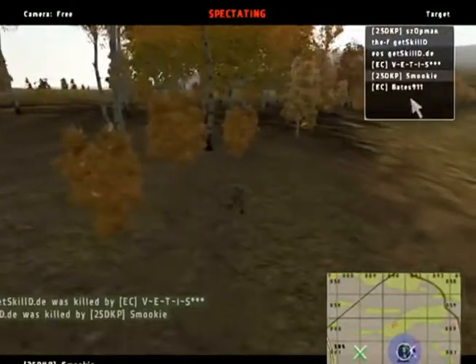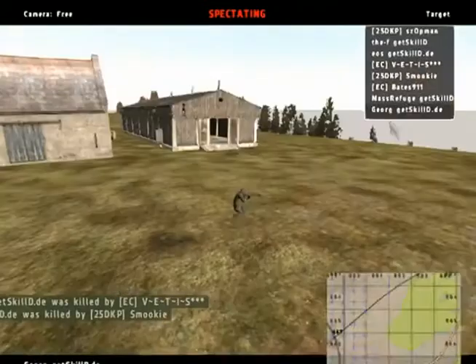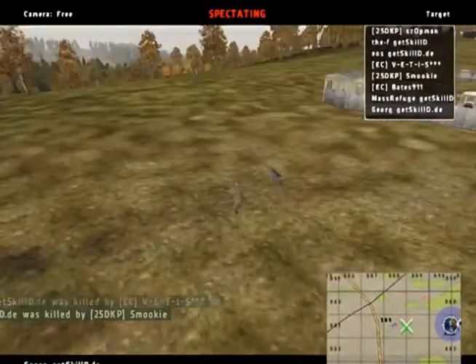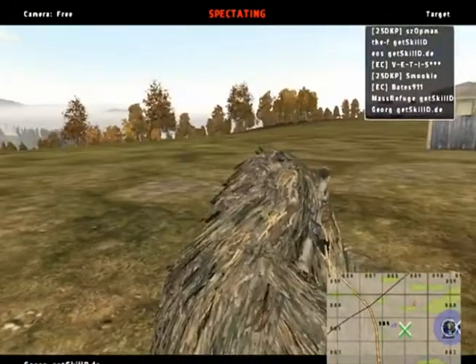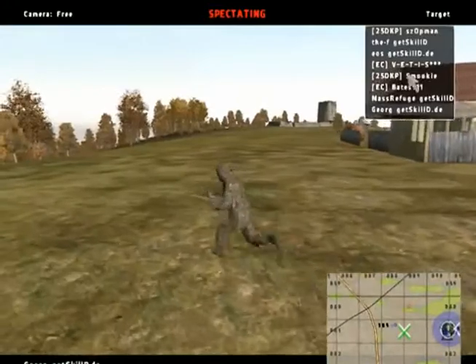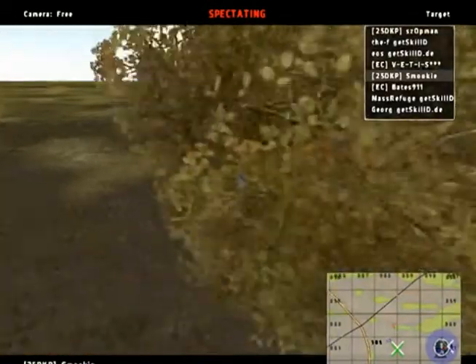Smokey is going for the respawn truck. Mass Refuge and Geurg spawn — Geurg gets the sniper rifle and pushes. Mass Refuge will get the motorbike to try to flank the enemy team and score a kill on the respawn truck. Geurg is watching the north side of the castle. Smokey hasn't spotted him. I think Smokey will manage to pass by and destroy the respawn truck.